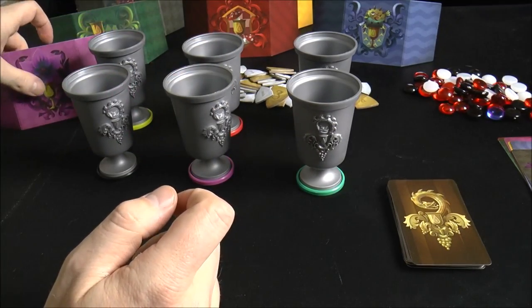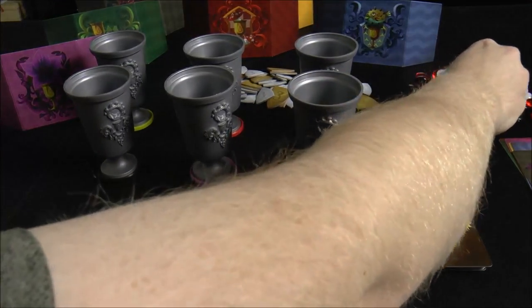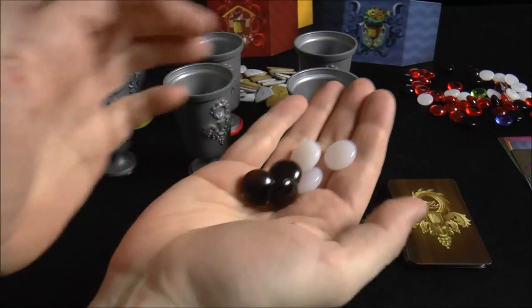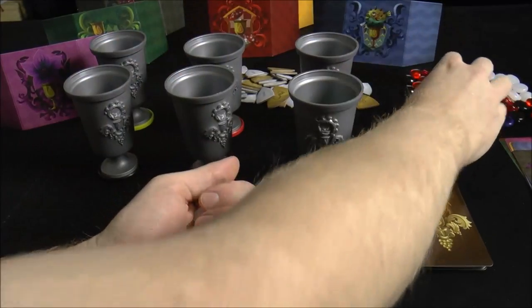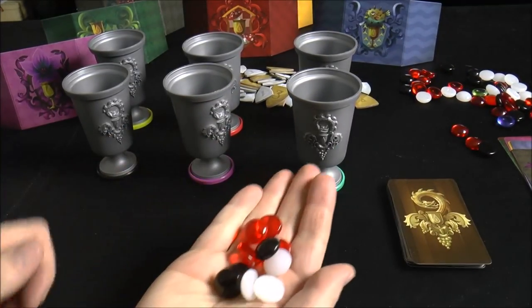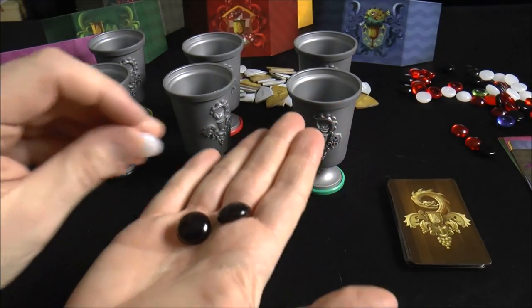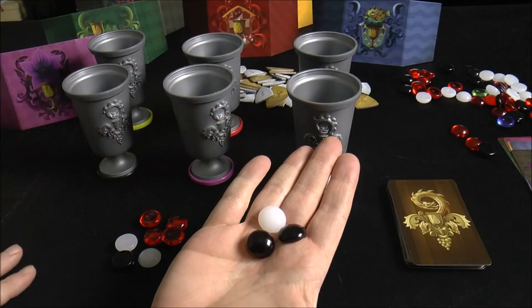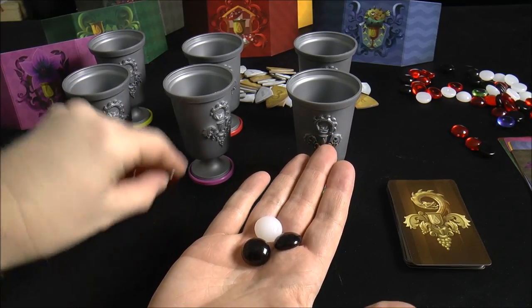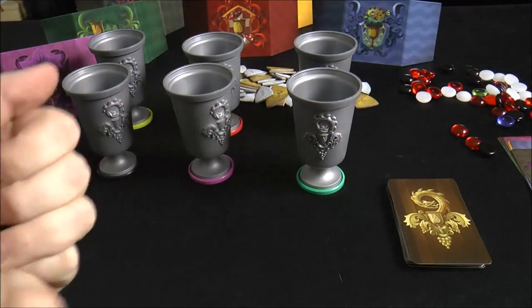The purple player starts with the purple goblet in front of them, but the goblets are going to be moving around the center of the table. What you're trying to do is avoid being poisoned - poison are these little black beads, antidotes are the white beads, and you've got red beads which are wine. There are also special colored ones for different special abilities. To start each round, you always take two poison and one antidote.